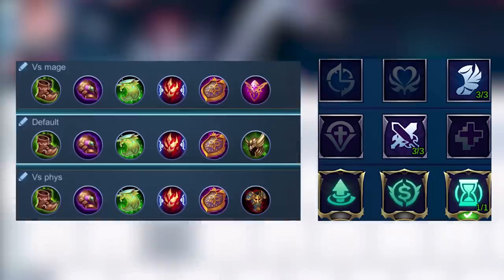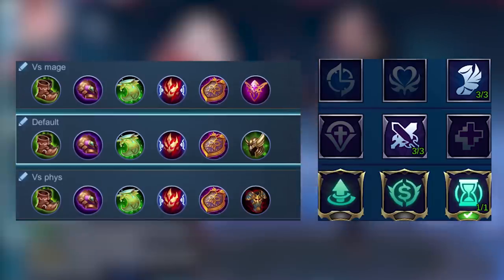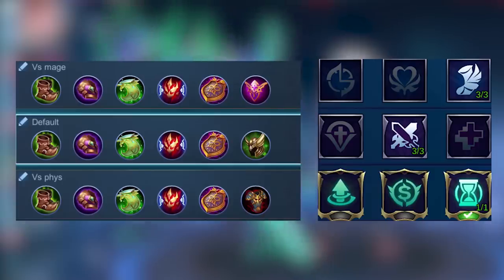This is my recommended build and emblem setup. As you saw from the thumbnail, I recommend building Dominant's Ice and Oracle for most of the tanks. Those two items are really good for tanks.